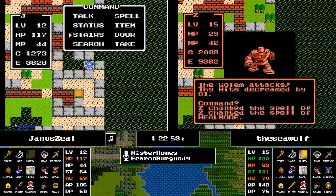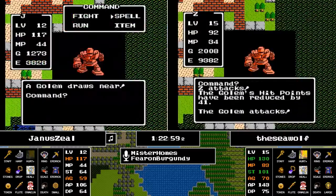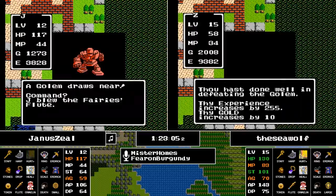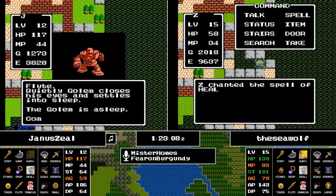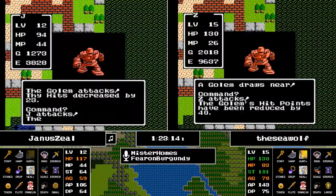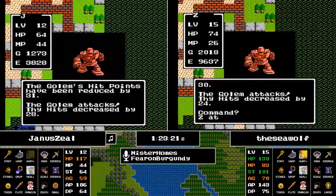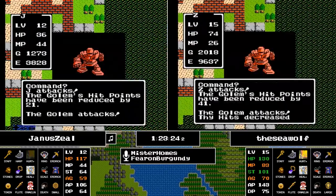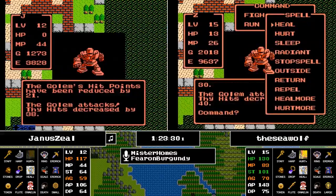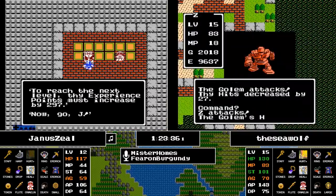Four Golems! There is Erdrick's Armor for Janus. The difference is about a little less than a 40-minute differential from when the Seawolf acquired Erdrick's Armor to when Janus did. If estimating the gap between the two runners right now, it's around the 15-minute mark for Janus to actually catch up in experience.